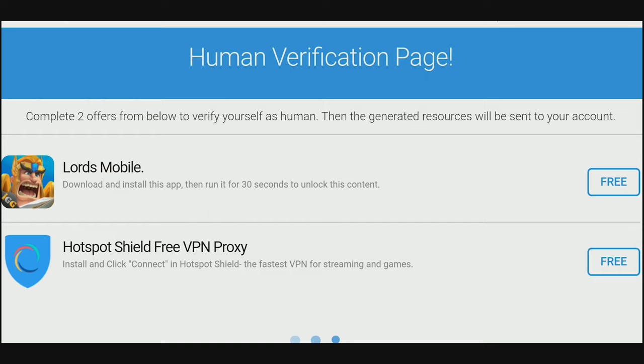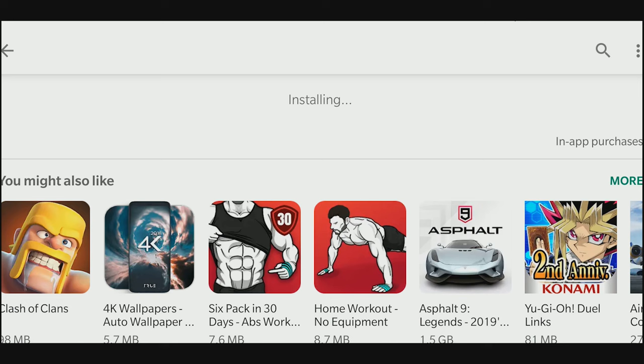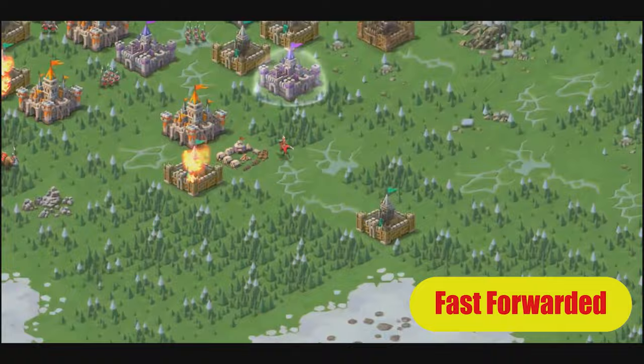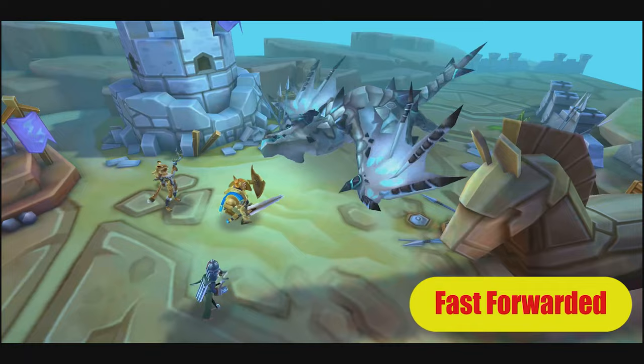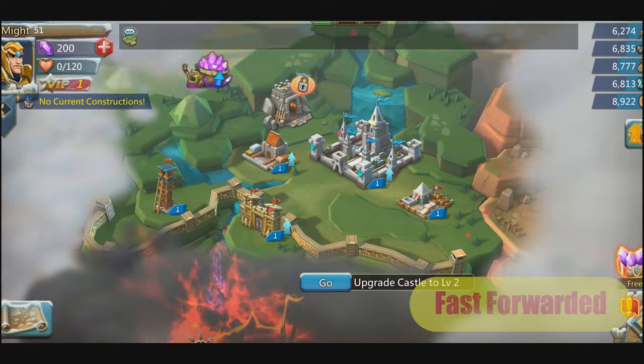To verify, we have to download two apps from here and follow the instructions in the app description. Apps available for you might be different based on your location. First let's choose Lords Mobile. The description says that we just have to download and run it for 30 seconds. Let's download it, open the game, and play it for a minute or two. First one done.